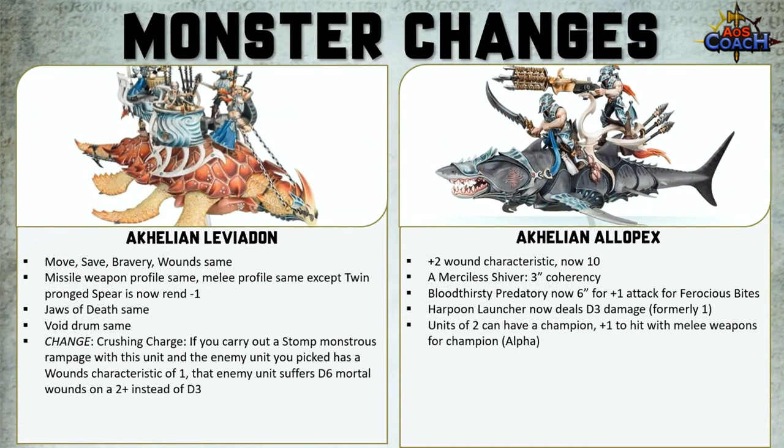The Achillean Leviadon was updated in Broken Realms Morathi — move, save, bravery and wounds remain the same. The missile weapon profile is the same. The melee profile is the same except the twin-pronged spear is now rend minus 1. The jaws of death and void drum are the same. The Crushing Charge has changed — instead of D3 to D6 mortal wounds on the charge, if you carry out the Stomp monstrous rampage with this unit and the enemy has a wounds characteristic of 1, that enemy unit suffers D6 mortal wounds on a 2+, instead of D3, assuming they don't have Hunters of the Heartland.